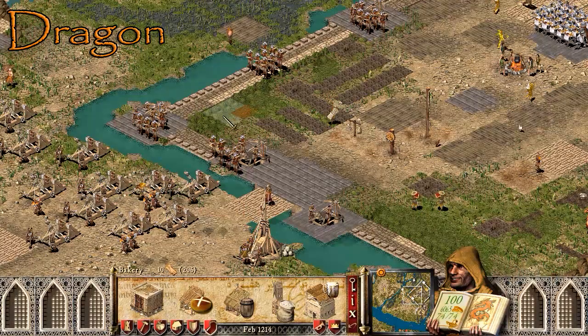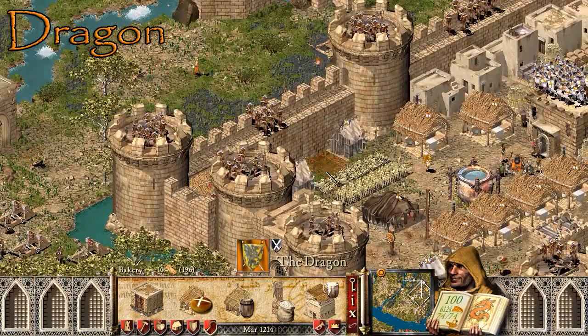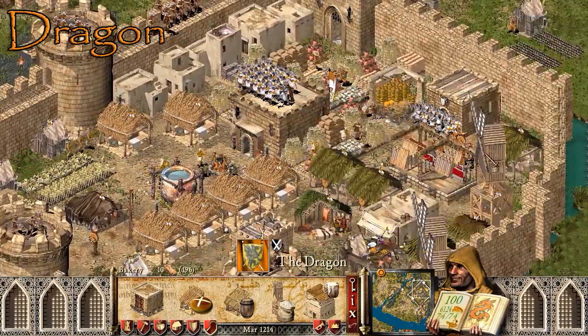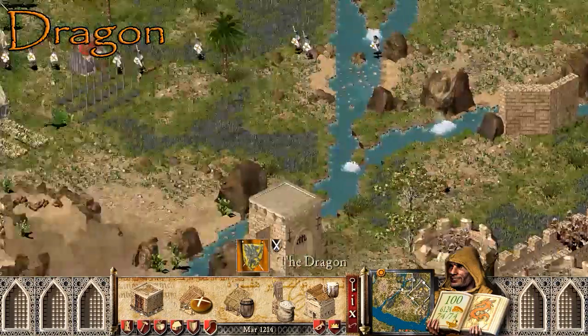One thing I think is a really cool, neat little feature of this game is when you build buildings next to walls and they kind of slope up — with the armory buildings and stuff, it's wonderful. With bakeries too — they all do it!